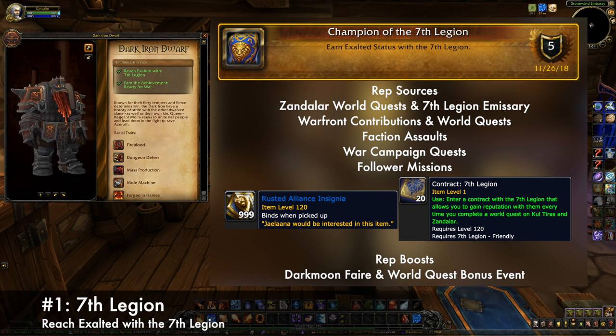World quests across all three Zandalar zones award 7th Legion rep. And make sure you also complete the Emissary quest whenever it's available, as it awards a large chunk too.